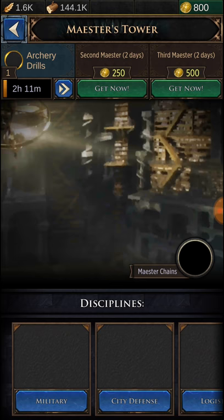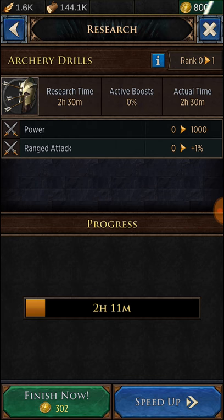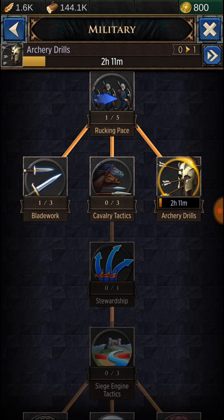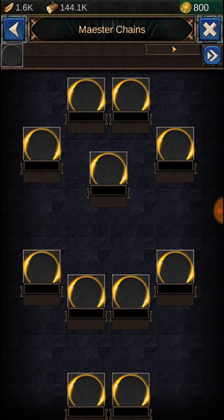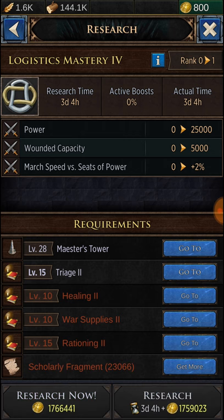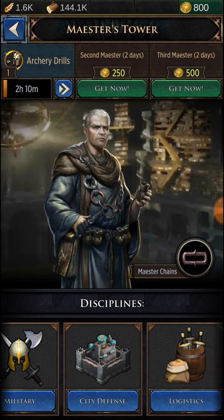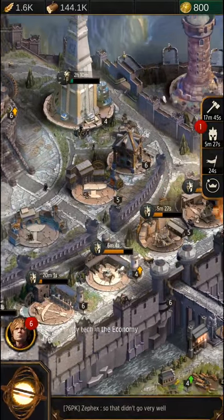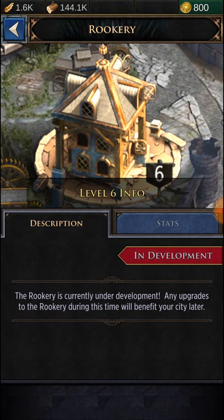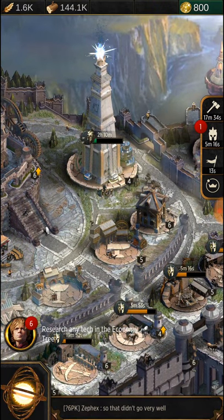This is the research place. Currently I'm researching a military trait, which is archer drills. It's going to give me 1% ranged damage, which will be good for the beginning — I want to get a good boost on the military. Oh, what's this maester chains? I have no idea what this is — I did not notice that. I need a level 28 maester's tower, which isn't going to happen anytime soon. The categories you can research are military, city defense, logistics, and economy, and they all just give you different bonuses in those areas. And this is a rookery — it literally just tells you this doesn't do anything yet. But I had to build it to upgrade my fortress.